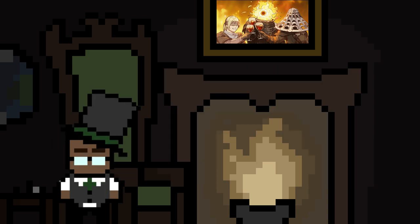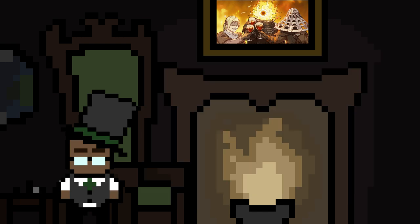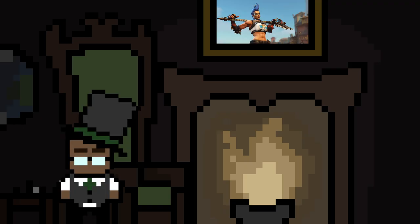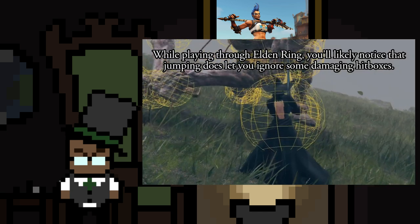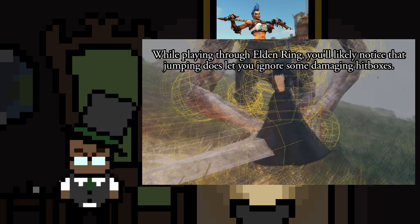On a different note, Elden Ring gives your lower body iframes when jumping. Look at the hurtboxes. Now to be honest, this does add fluidity into the game and makes it easier to use jump attacks, which made me think perhaps I'm biased — I like it when bullshit helps me more than when it doesn't. But at the same time, no. Because the only reason we need over half of our body to be invulnerable is because these hitboxes are anywhere from 3 to 7 times thicker than what I'm seeing.